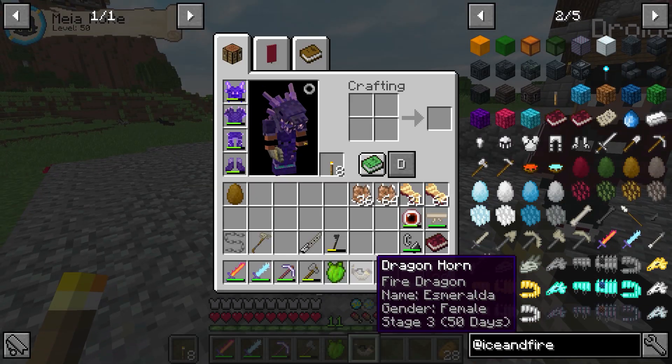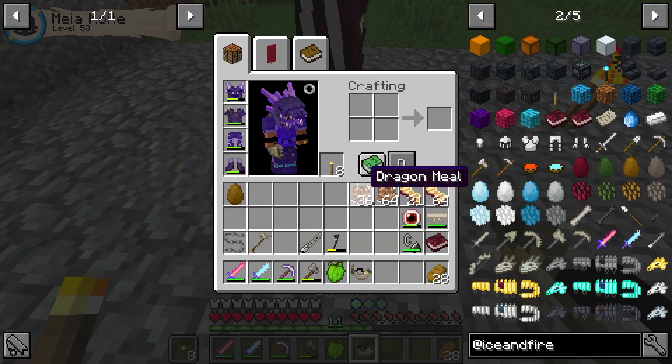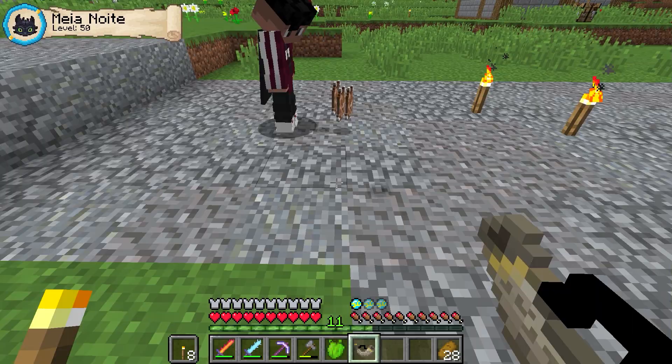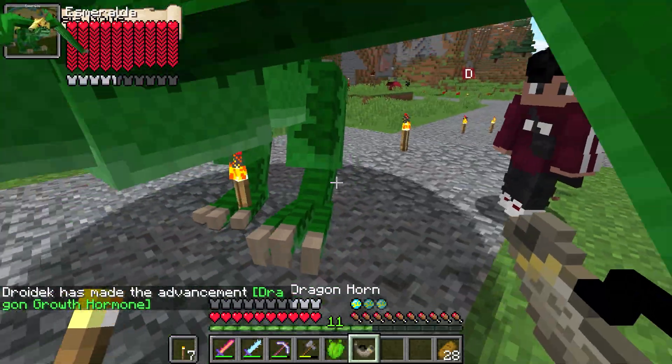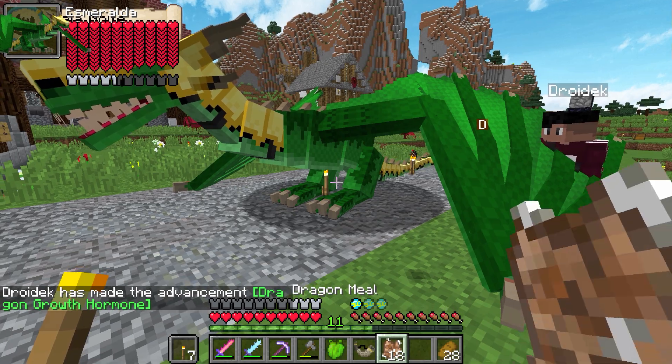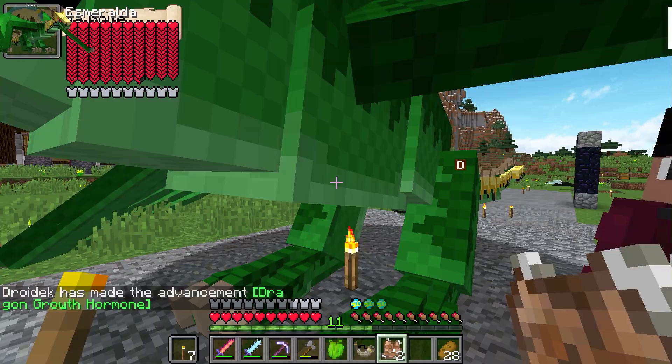Ele tá no estágio 3 com 50 dias de vida. Não tá tão forte ainda porque eu tenho que evoluir com a Dragon Meal. Vem cá, Droid, toma esse aqui. O que que é isso? Isso aí é a Dragon Meal — é a carne que você usa para evoluir os dragões. Clica nele aí, vê se consegue alimentar.